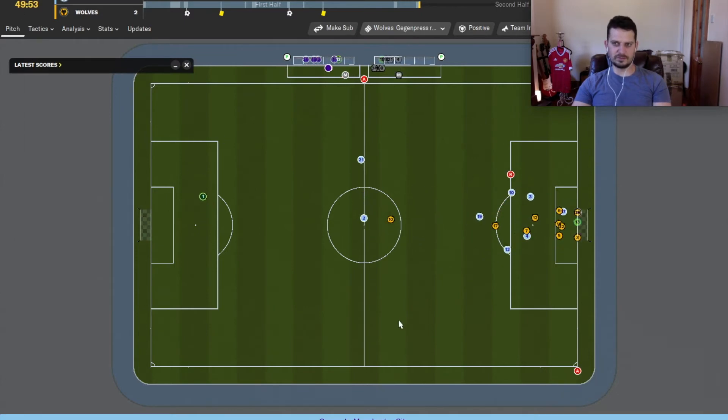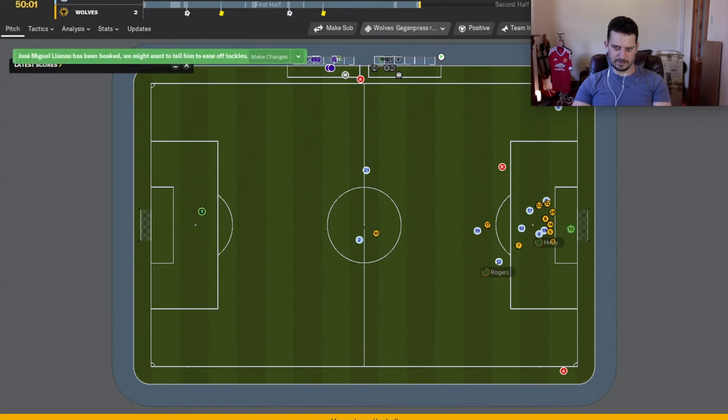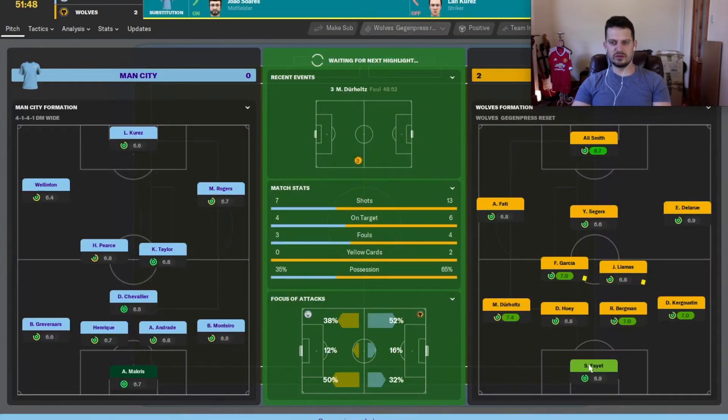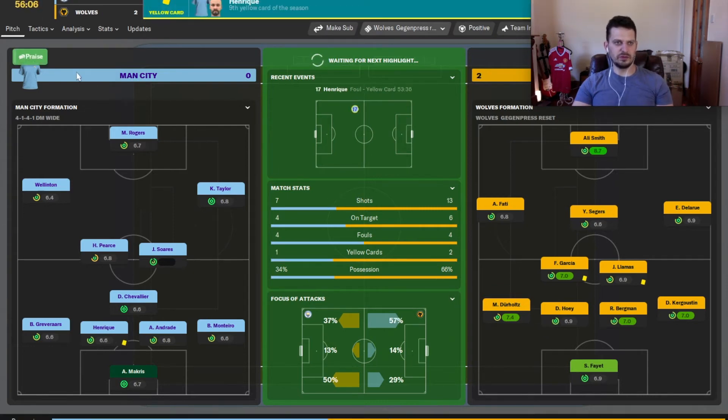49 minutes gone. Man City with a chance following a corner, but Fajat does well between the sticks — he's been very, very solid for us ever since we bought him many seasons ago. 54 minutes gone.